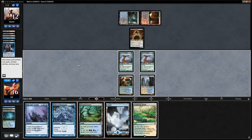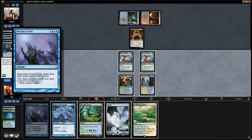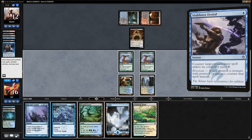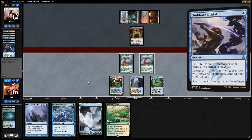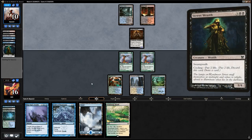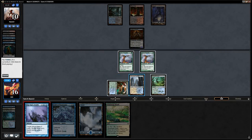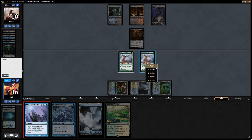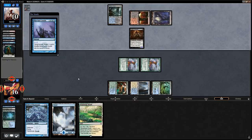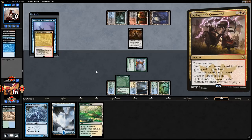We consider running out Drift of Phantasms as a blocker, but don't expect that Shadow to stay a 1/1 for long. We Blue Sun's Zenith for two end of turn to play around Stubborn Denial. Opponent cycles a Street Wraith — Death's Shadow already a 3/3 — and passes. End of turn we Blue Sun's Zenith just to get something going. Looks like opponent has a Kolaghan's Command response: they kill a Bird and return Street Wraith. We find Freed from the Real — one combo piece.